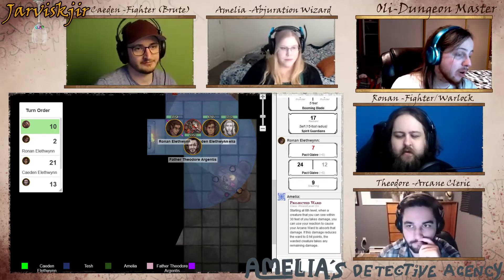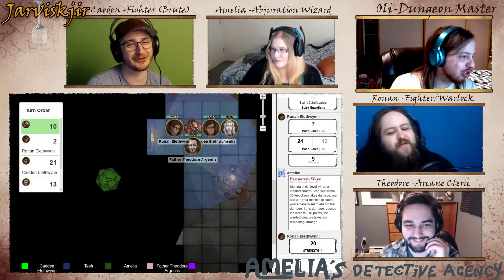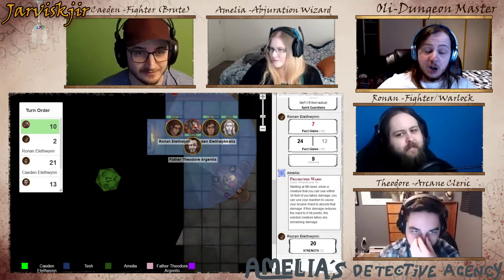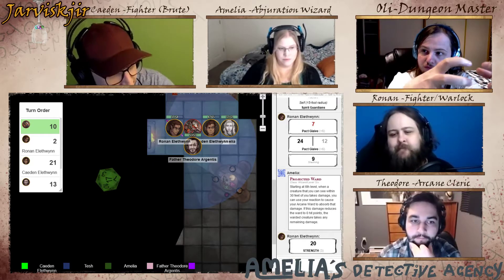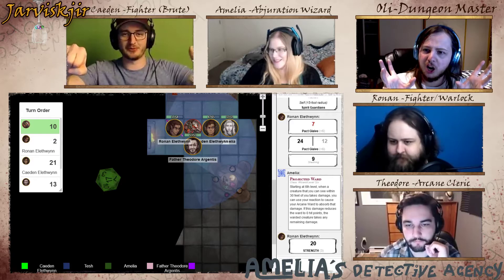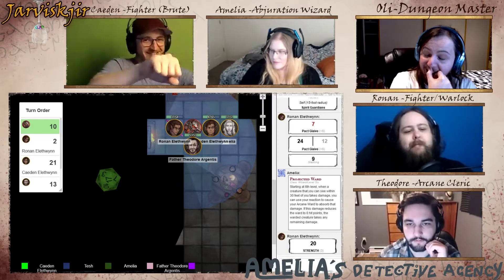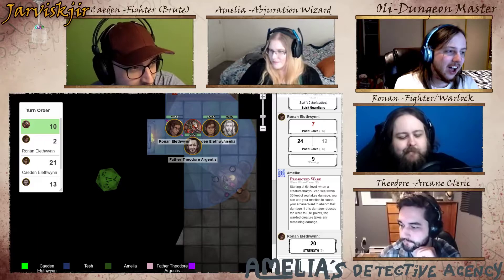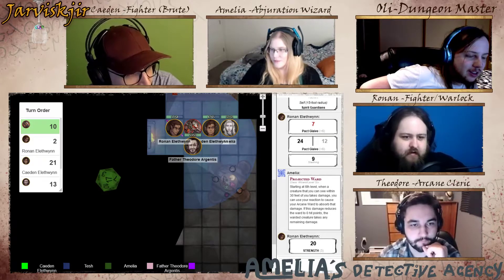The strength save: the creature tries its hardest to pull Ronan into its mouth, grabbing sideways. Stomach acid sprays onto him, multiple tongues flailing. But Ronan gets the glaive in the way — it can't properly secure, and eventually just spits and staggers. 'This thing needs to die. You don't want to get swallowed.'